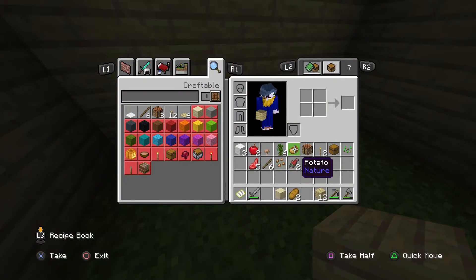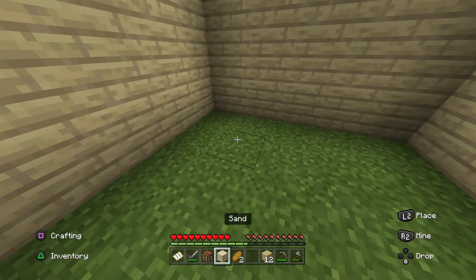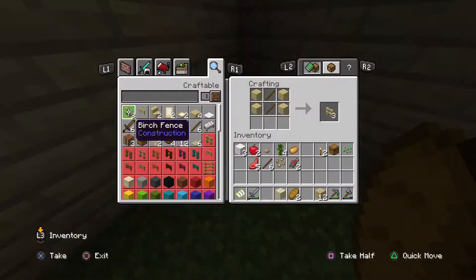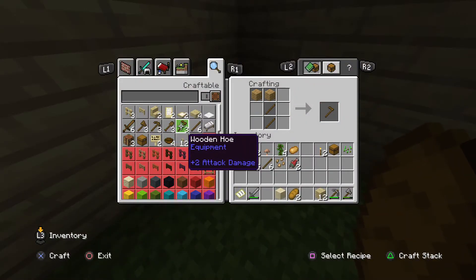Okay, there you go. So I have a crafting table — yes I do. I probably — do I have enough for a shovel? I need cobblestone. Well guys, I'm gonna have to end this video here. I will see you guys in the next one. Goodbye — remember, stay critical. Goodbye! One like for the next video. Bye bye!